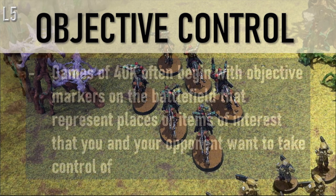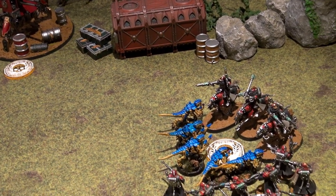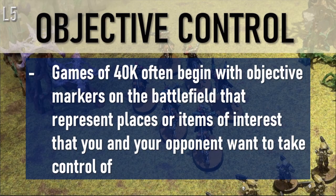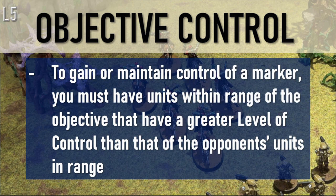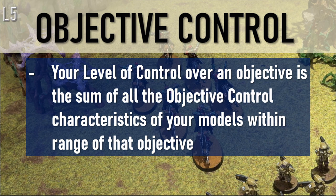Let's talk about objective control. Games of Warhammer 40k often begin with objective markers on the battlefield to represent places or items of interest that you and your opponent want to take control of. You can use any physical marker you agree on, but the common practice is to use round markers that are 40 millimeters in diameter. To take control of such an objective, you must have units within range of that objective marker, and those units must have a greater level of control than your opponent's units within range. Your level of control is the sum of all the objective control characteristics of your models in range.